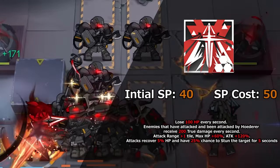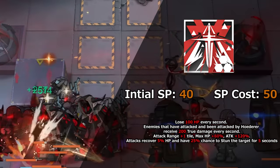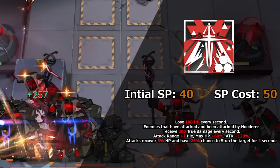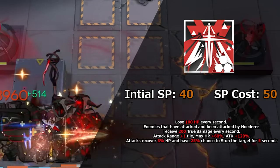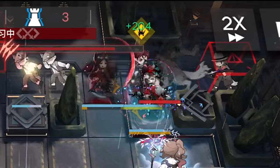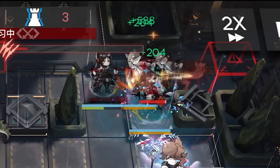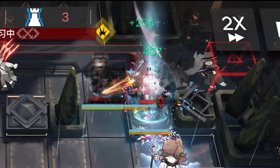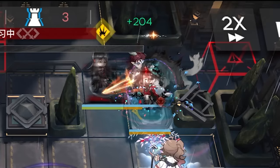Hoderer's third skill, Smog of Encroaching Death, makes Hoderer lose 100 HP every second. Enemies that have been attacked by Hoderer receive 200% true damage every second, he gets an extra tile of range, his max HP gets increased by 60%, attack is increased by 120%, and every time he attacks he recovers 5% of HP, with a 25% chance to stun his target for 5 seconds. This skill makes Hoderer a damage-dealing beast by giving him self-sustain and the ability to proc his own talent by stunning enemies while the skill is active. It lasts a long time at 70 seconds. A very good skill that when paired with Ines or other binders and stunners, lets Hoderer do big funny damage. The loss of HP is negligible — just make sure he has a babysitting healer just in case.